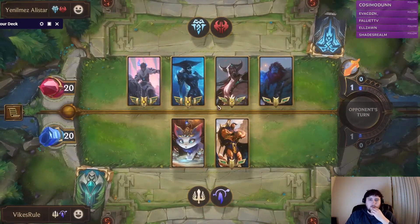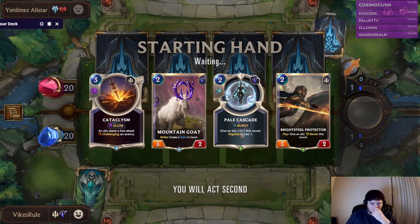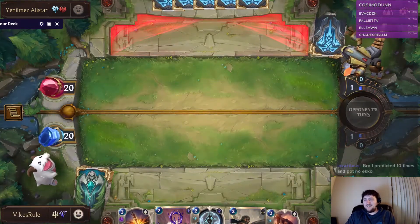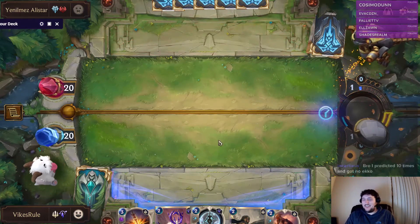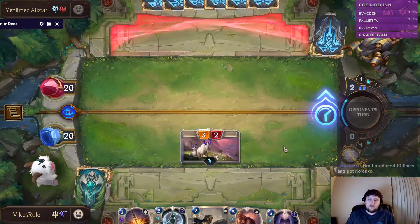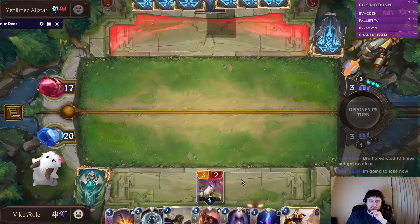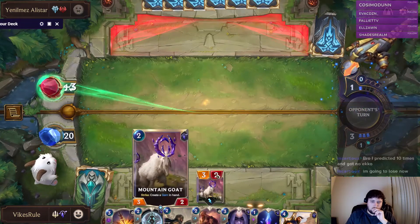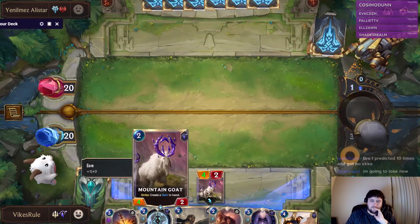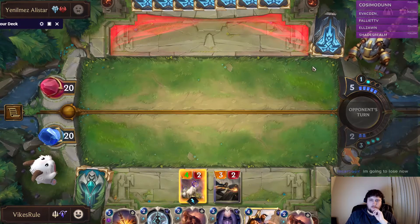Alright, up against a random Freljord Noxus deck. Okay, finally, maybe a game we can win. Ten times with no Echo? No way — the game just does not want you to have Echo right now. That's pretty insane. Alright, I'm going to start with this here — get Pantheon closer to leveling up. I think it's just a feel-or-rush deck with a lot of removal, that's what I'm assuming.